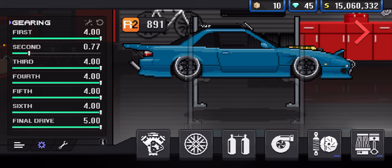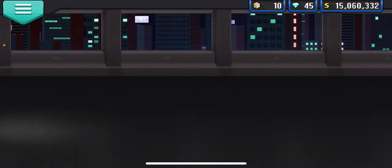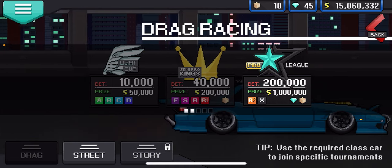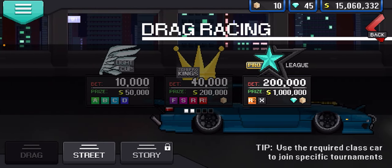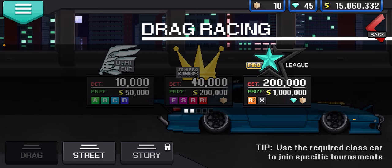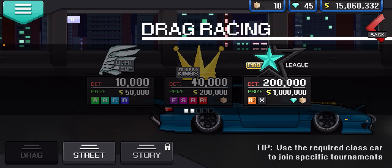You're going to set the gearing shown on screen right now: first gear max, second gear 0.77, third, fourth, fifth, sixth and final drive all max — style as well. Once you get all that set up, you're going to want to get your car to an R2 or an X, or you can do an F2 and R1 if you just want the crate. If your car is an A to D, you can make 50k per race with the light cup.